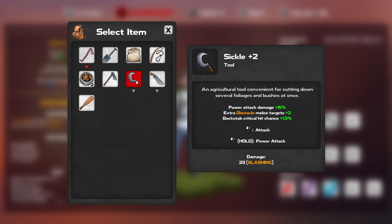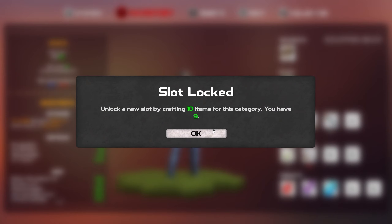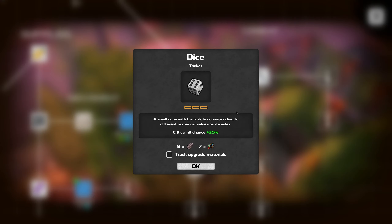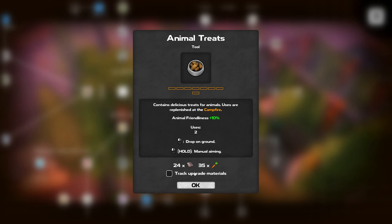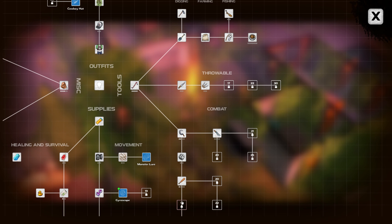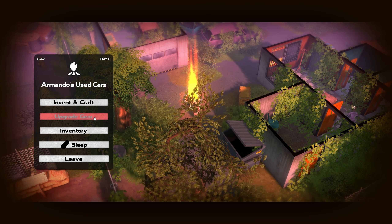I guess that means we can harvest with all the things. I kind of like the sickle because it can target multiple things. We need to invent one more thing for that slot just to have the spot to craft — that's kind of all I care about. We already have the hoe. Animal treats count as a tool, sure — but we've already done that one. I think we've got to wait until level 17 or 20 to unlock another thing.